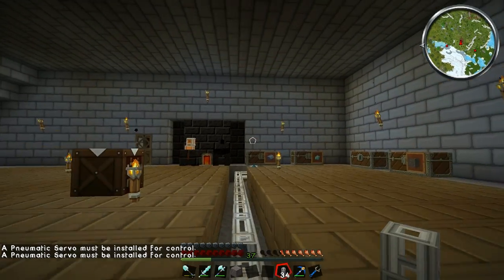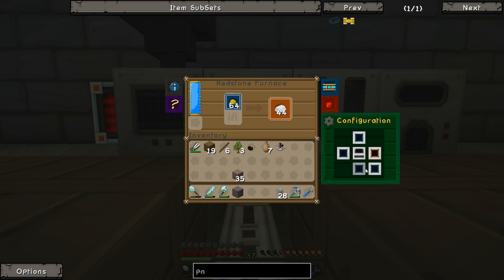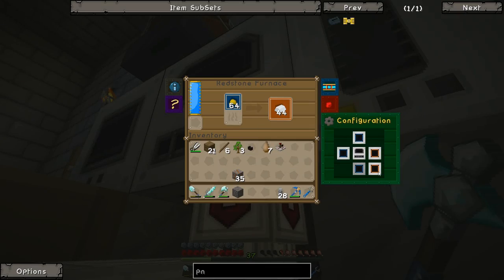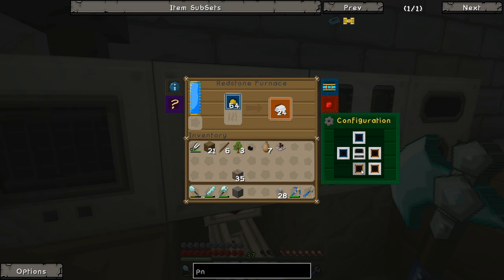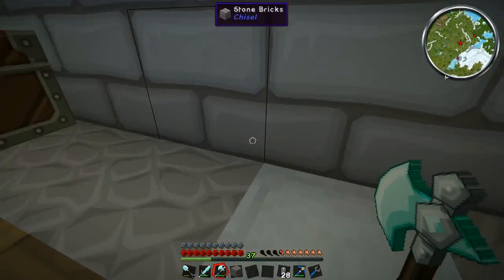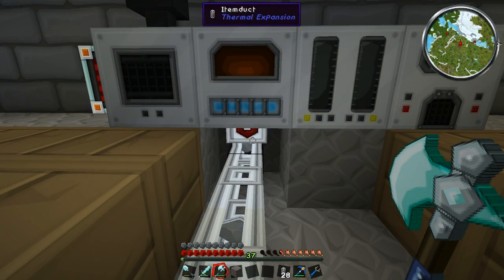We won't need a pneumatic servo on the input side since it just takes items in. But we do need one on the output side. Actually let's check — if I change the bottom to an output, let's see if that works. Because these things just push items out automatically where it's orange, you don't actually need to make it a redstone thing. If we had a dump chest we'd need a pneumatic servo with redstone set to ignored, but it turns out we don't need to do that here.